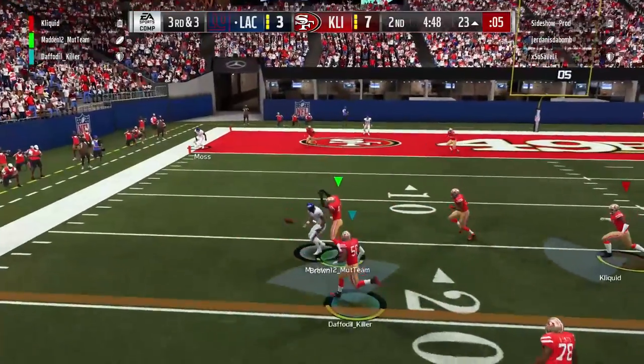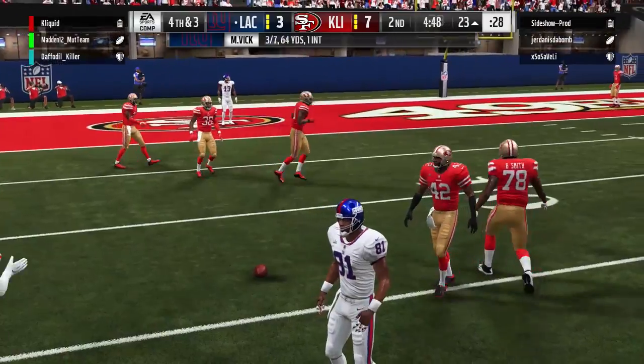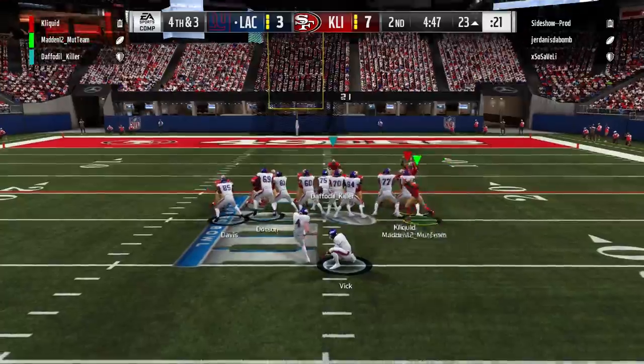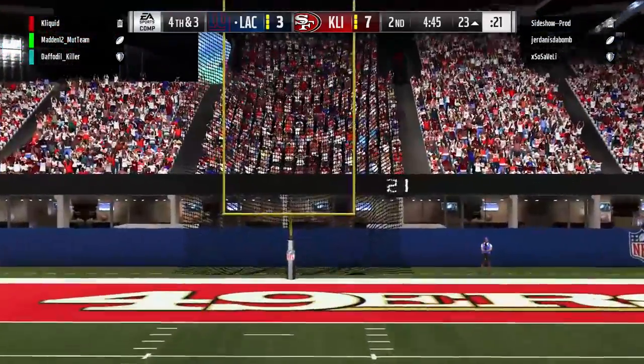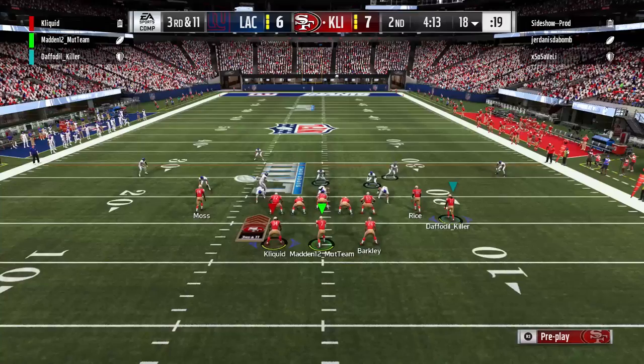Vick is going to scramble and throw it on the run. Ronnie Lott could have intercepted that one as well — it went off his fingertips. So another field goal for their offense — now it's 6 to 7, a one-score football game still, but we're still up one point.